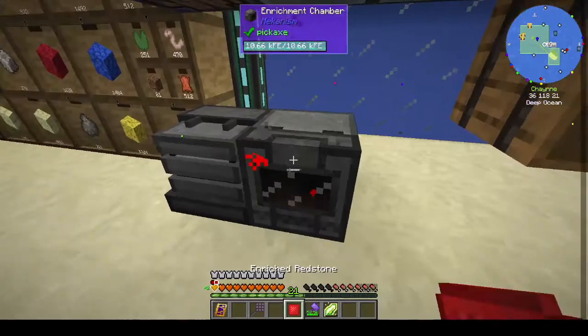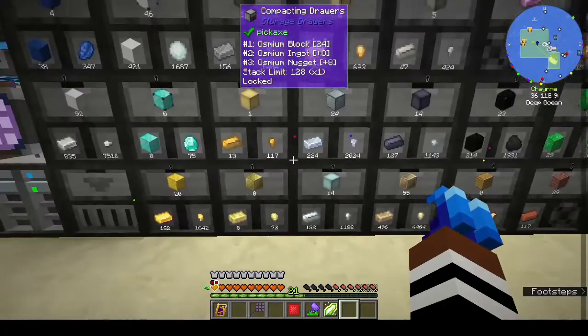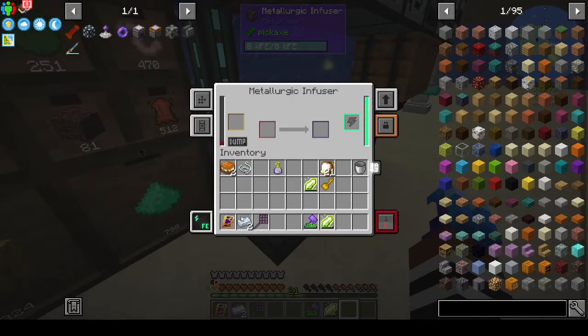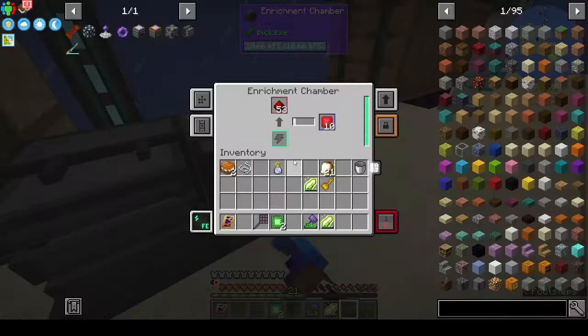If you look, the energy it's now holding has gone up. The speed is 1.33 times faster and the energy also uses 1.33 times more — but it's just better overall so it's moving faster. I just want two Osmium: put that in here, that gives us 8 millibuckets, and two Osmium should give us two control circuits. Also, if an operation leaves a little bit of the catalyst behind and you need to do something else, you can press the Dump button to get rid of it.